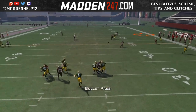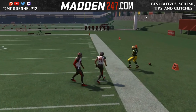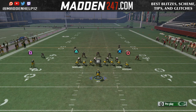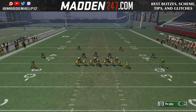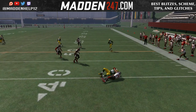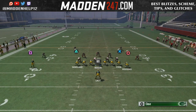You can also mix in the out route with the circle receiver and do the fade with the X tight end. So you could definitely do that, so they can't man up the same guy every single time that they're trying to stop it. But you see, we're always going to have that out route underneath unless they are playing an underneath style coverage.